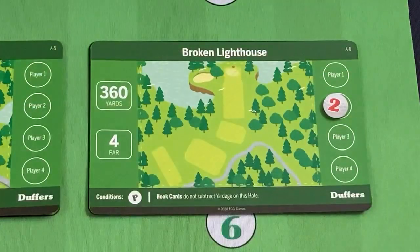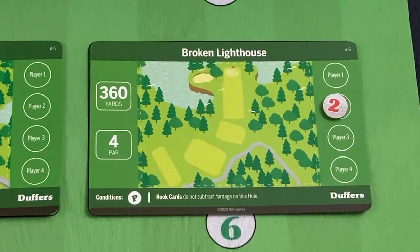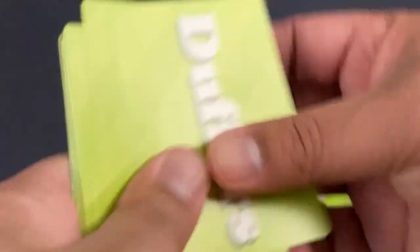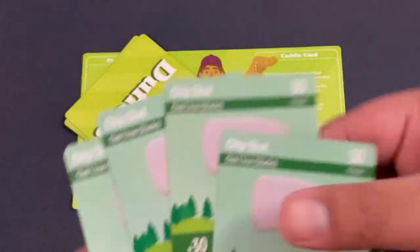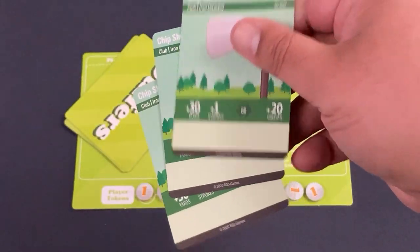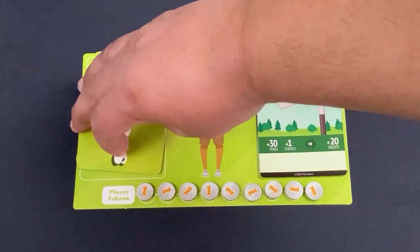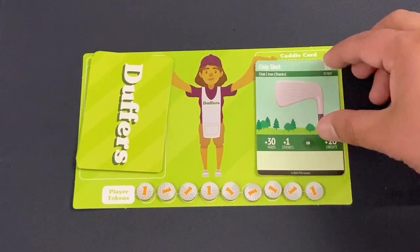You'll move through nine different holes, and once somebody completes nine holes there's one last round and scores are added up. In the player area, you have your deck — pretty standard stuff. You draw five cards. If you draw a whiff or duff card you don't want, there's a section called the caddy card where you can reserve a card to use next turn — basically a sixth card in your hand. Your caddy is always useful.